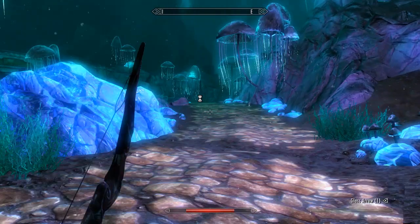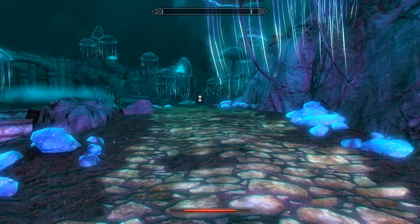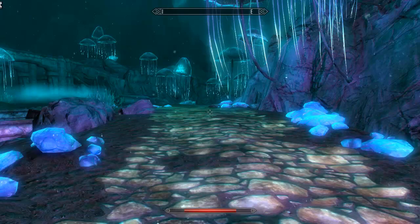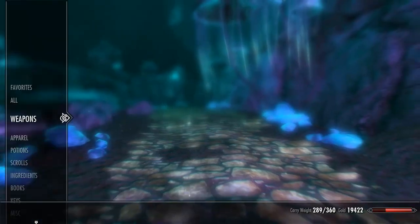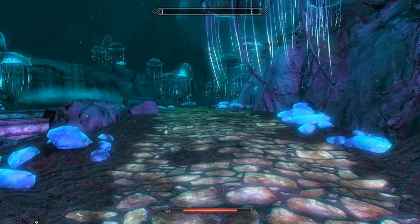Coming up I'm going to go ahead and add Nightingale armor. Same thing you did for the bow: player.additem, space, the item number, and then the quantity. And again you can see it was added in the top left corner.